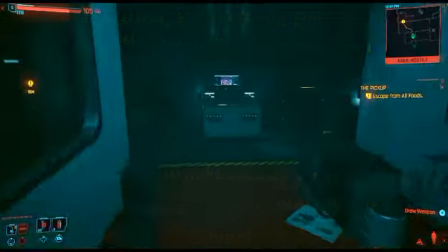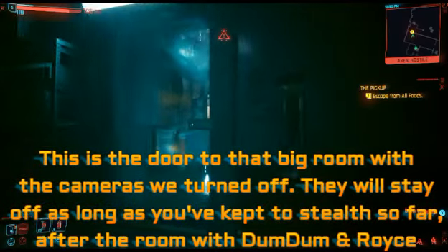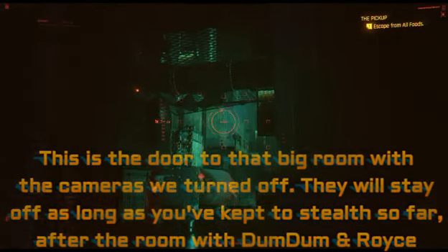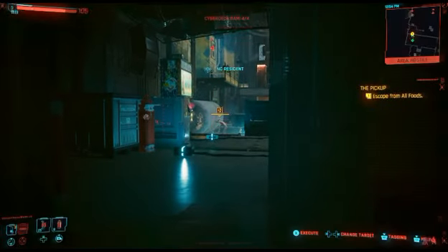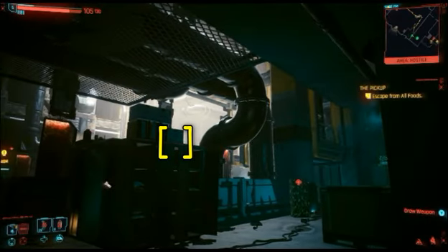At the end of this room we're going to get back to that first room. And if you've continued going stealthily through there, you'll see these cameras are still off. Your exit is on the top floor on the other side, just to the other end of that camera we saw earlier.